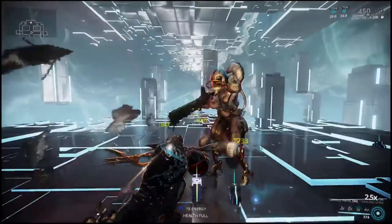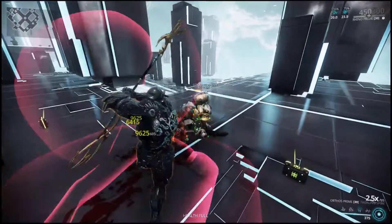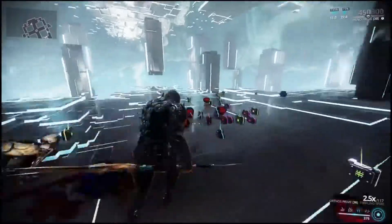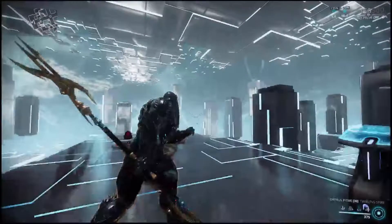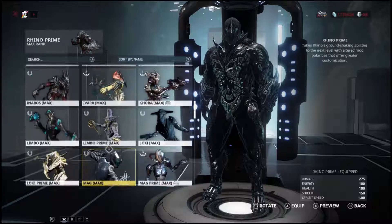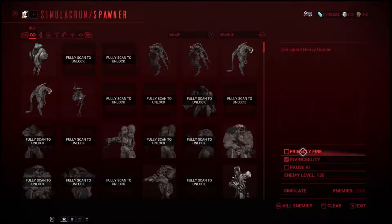The more enemies that you're able to hit at one time, the quicker you're going to build that combo up and the quicker you're going to be able to get that damage up. So it is one of those weapons that does take a second or two to get going. But of course if you're in a survival mission you're probably just going to keep that multiplier up the entire time, unless you swap weapons. And this tip works for all melee weapons, but it's really useful for a melee weapon like this where it has a lot of range to go for a big group at once.